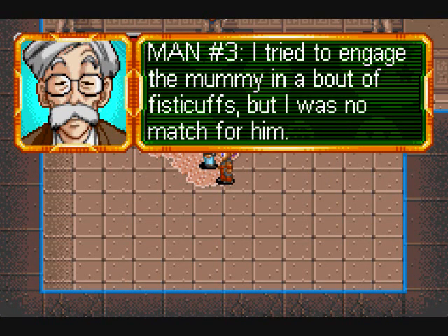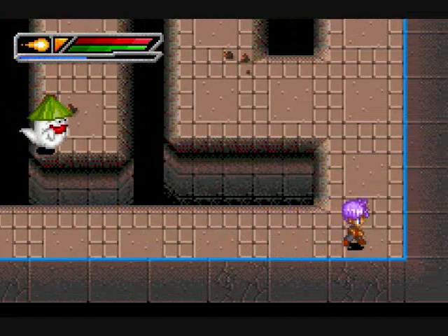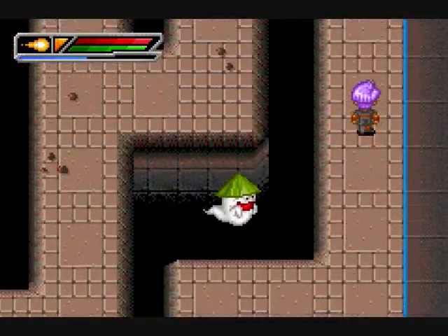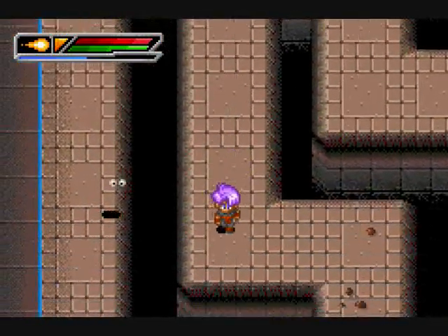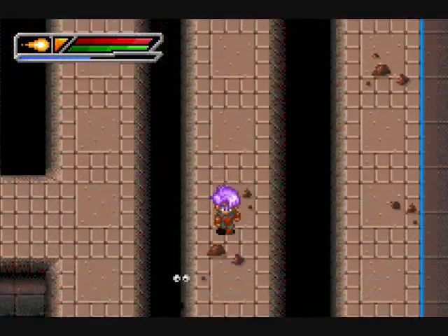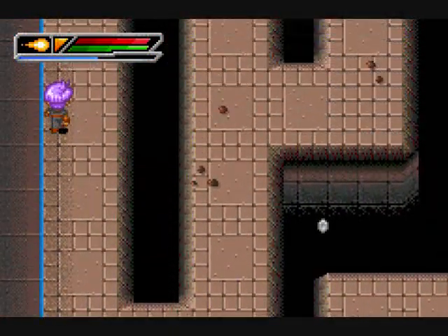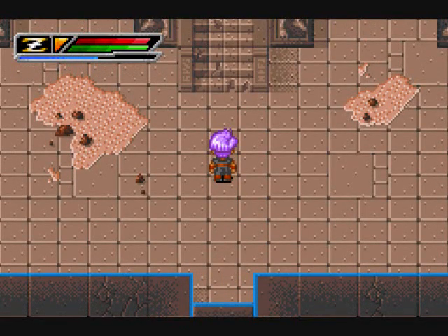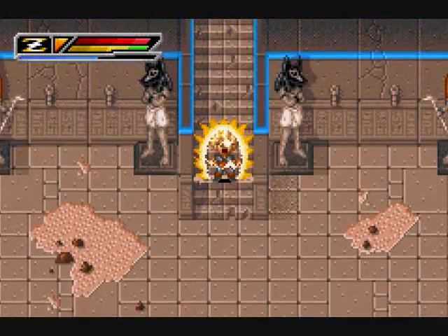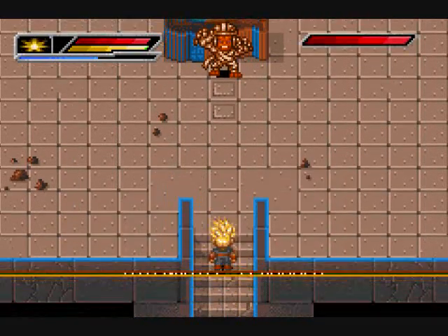I'm trying to engage the mummy in a bout of fisticuffs — oh, there's no match for him. I want to stop using big words and moving on. Let's make it back to that main room. Alright, through this door. I'm going to turn Super Saiyan because I believe a boss is over here on these steps. Rottenhotet — who dares disturb my slumber? I do.